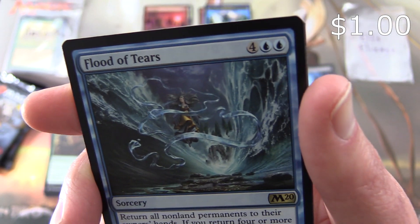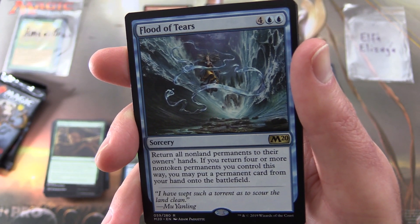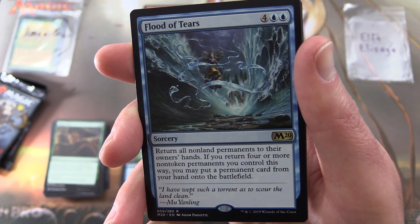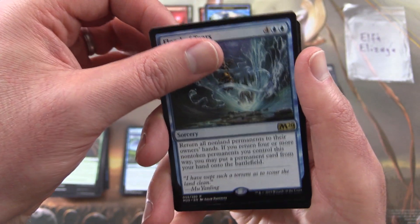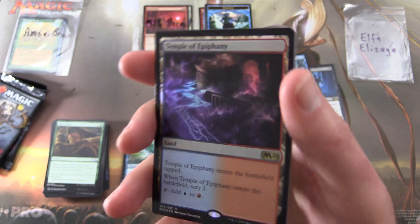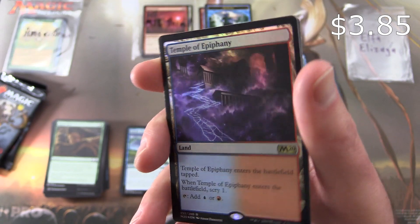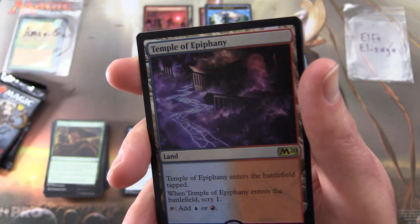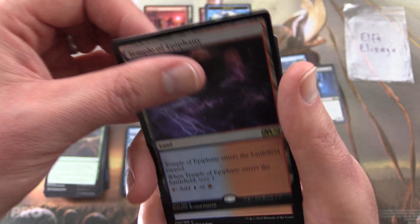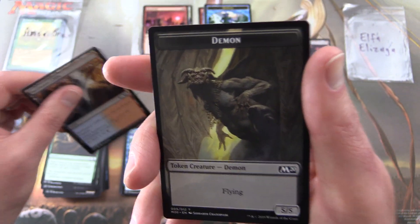Flood of Tears — sorcery for six. Return all non-land permanents to their owner's hands. If you return four or more non-token permanents you control this way, you may put a permanent card from your hand onto the battlefield. And a foil rare — look at that! Temple of Epiphany. Land enters the battlefield tapped, and when it enters, scry one. You can tap it for blue or red. The double blessings have paid off indeed! Swiftwater Cliffs and a Demon Token.